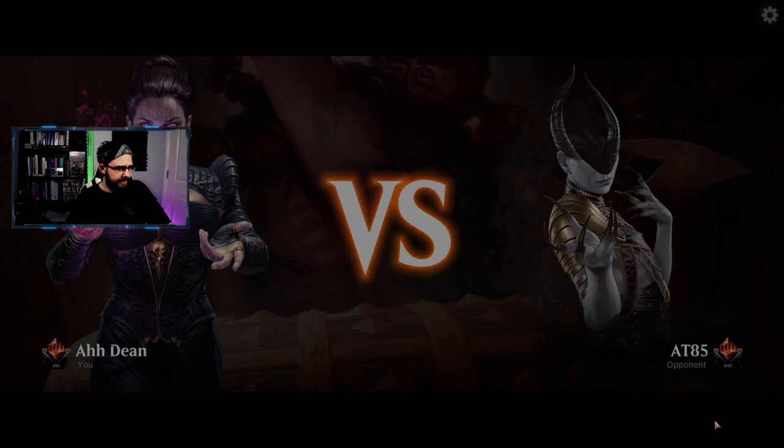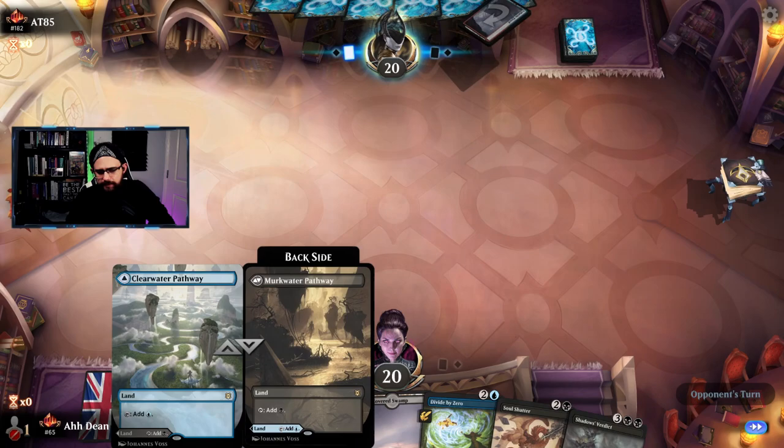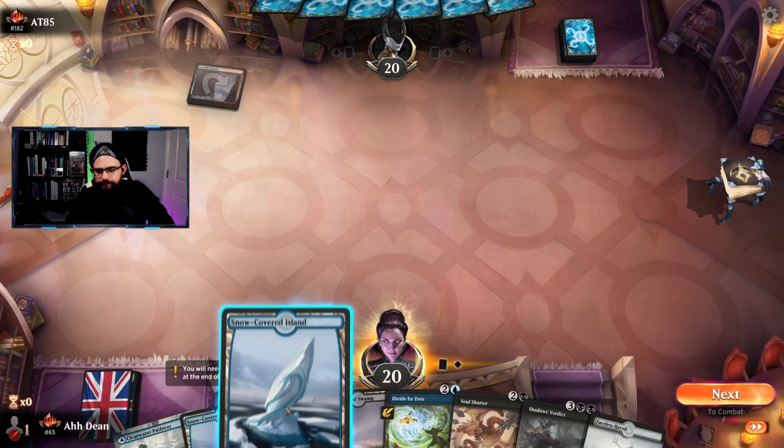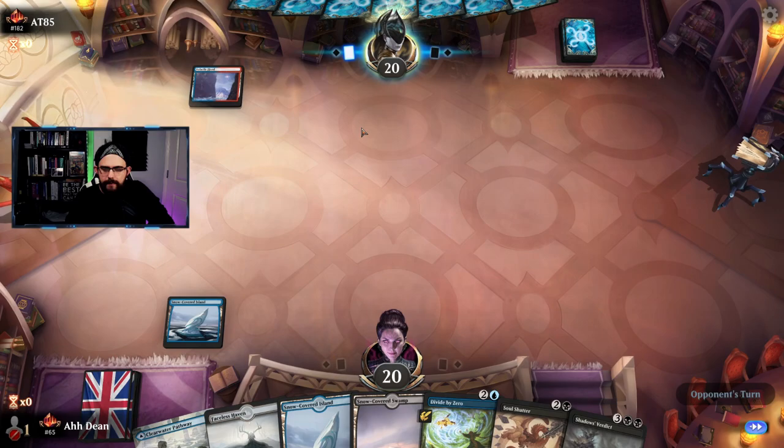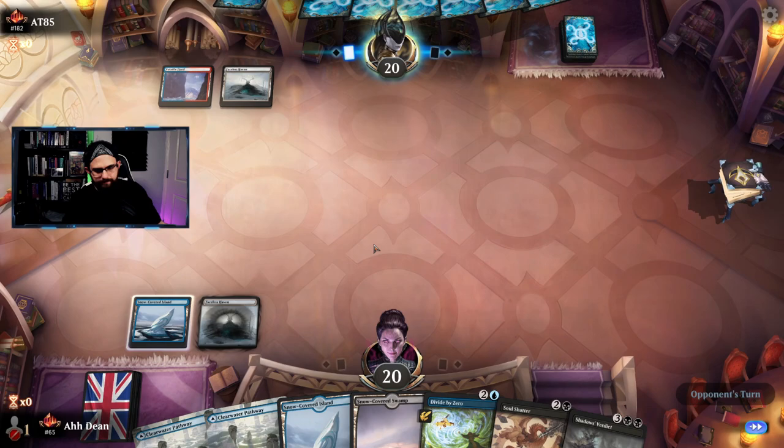Game three — against 8085. We've already beat a Dragon list which we weren't supposed to beat. I'm fine keeping this hand — we've got some Pixels. Another Dragon list? Divide by Zero is great — the value to learn is just fantastic. Play this and pass back to our opponent. Can we beat them again? Soul Shatter is great against them — Power Word Kill is not.